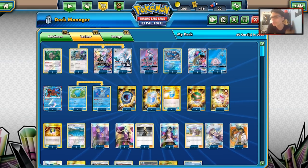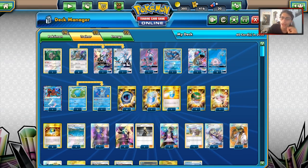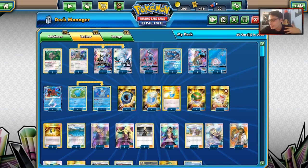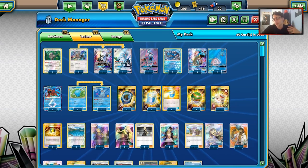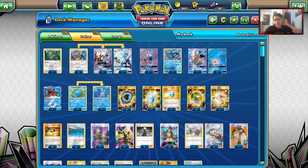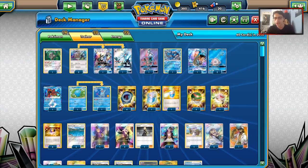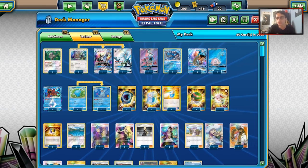Welcome back to a brand new PDCGO video. Today we're looking at a Lapras, Silvalli, Quagsire deck. One of the better ways to play Lapras right now is with Silvalli. Now that we have Dragon Majesty, we have access to the new Quagsire. I think it combos very nicely. We're going to take a look at the deck, what it's all about.